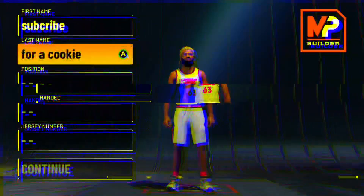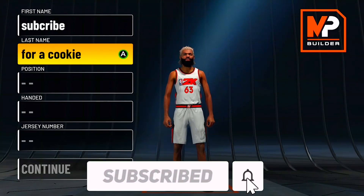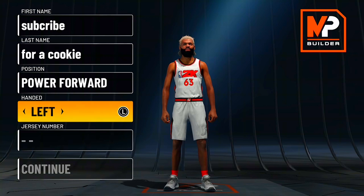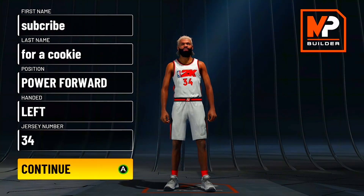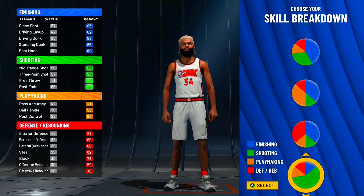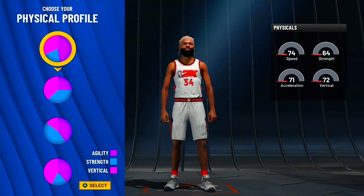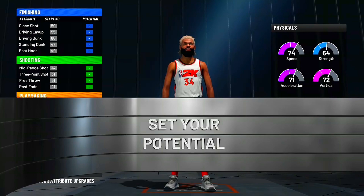We just got into the MyPlayer builder. For the name, your boy is on the road to 10,000 subscribers before NBA 2K23 comes out, so hit that subscribe button. For the position you want to go power forward, I prefer left-handed. His build was apparently a Giannis build so I'm going with jersey number 34. For the skill breakdown, I also went with more finishing, less defensive pie chart — his pie chart is actually kind of great — but I'm going with the pure speed pie chart, which is what you should use for literally any build except a post-up build.